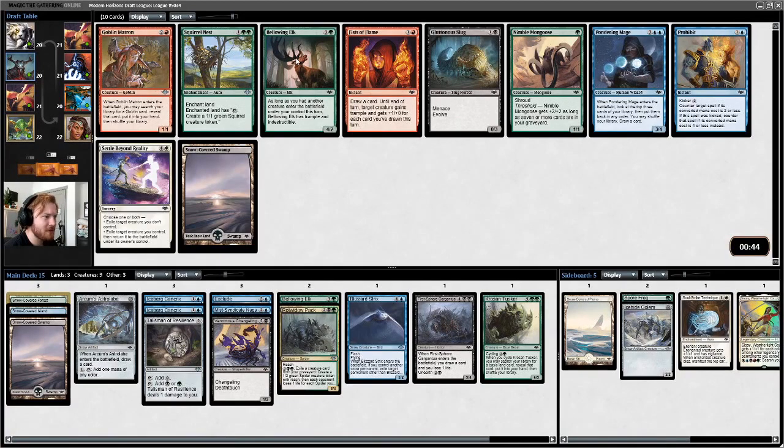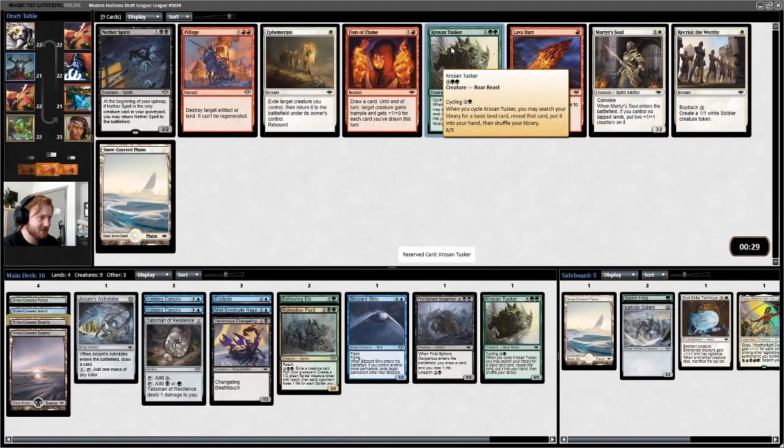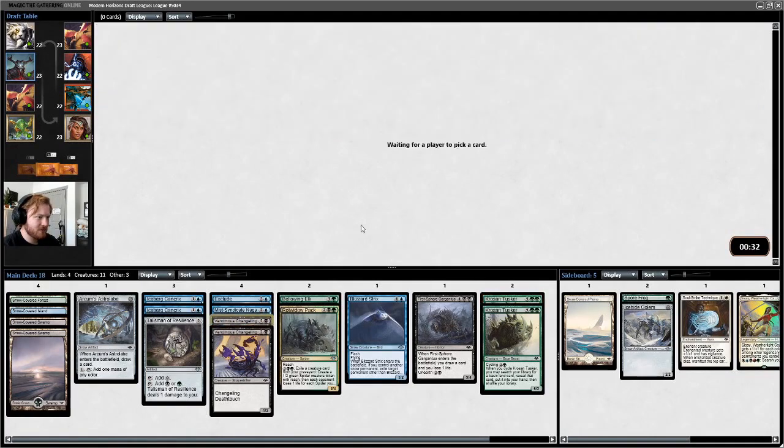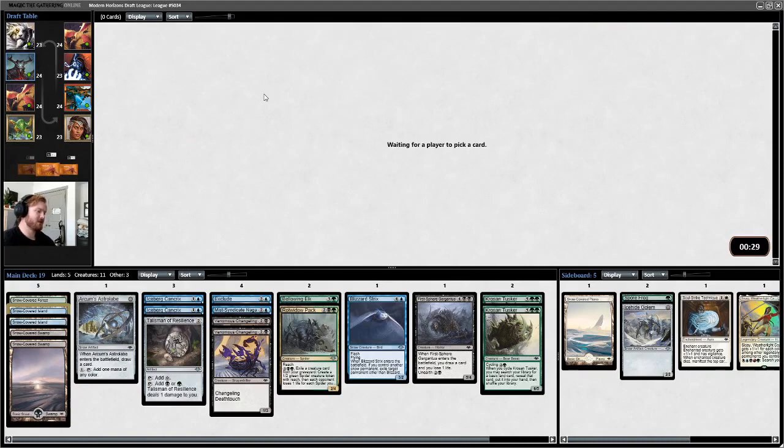In this pack we have Bellowing Elk or Snow Swamp, and I kind of want the Snow Swamp. We got another Spirit — Prohibit, Krosan Tusker, or Snowplanes. I guess we can take the Tusker. Another Snowplanes. Venomous Changeling is good, I'll take the Changeling. I don't like Prohibit more than Snow-Covered Island, so I'll take the Island.